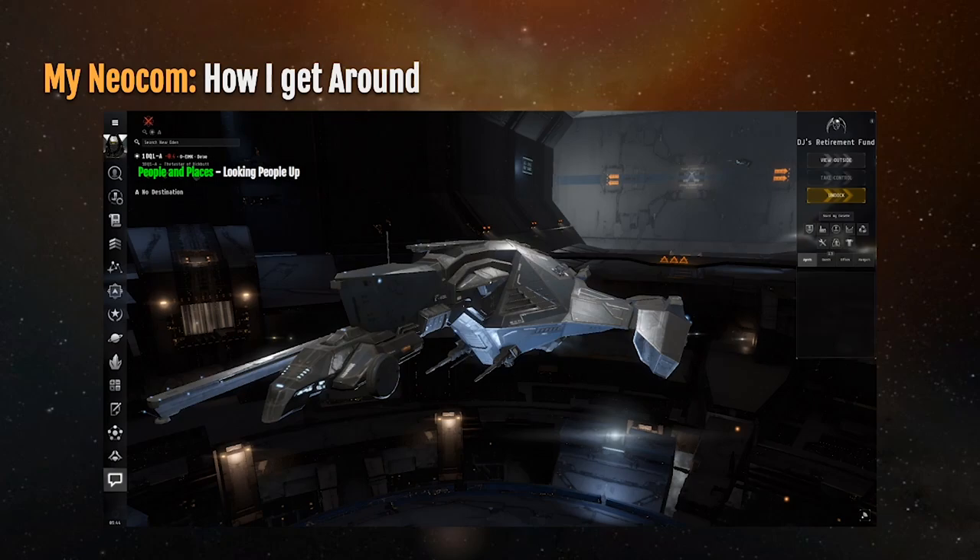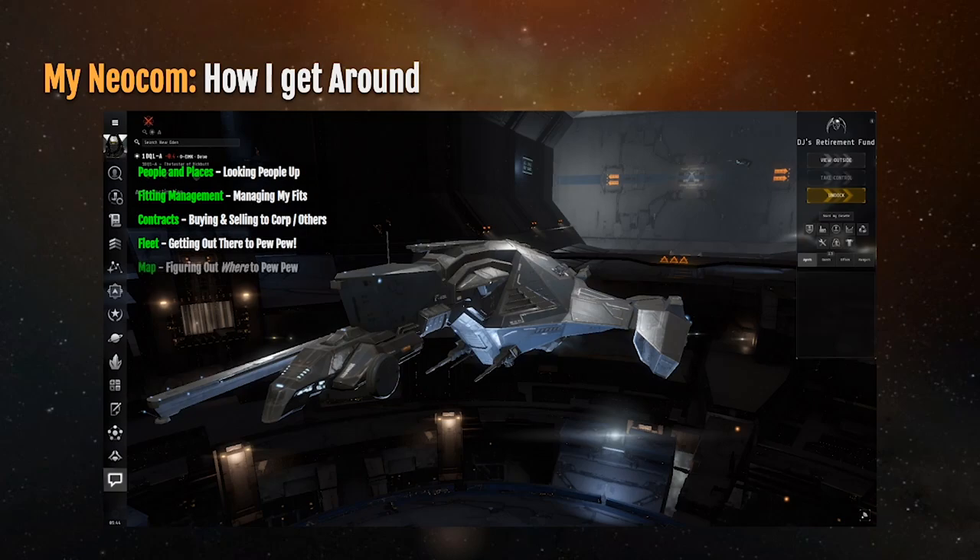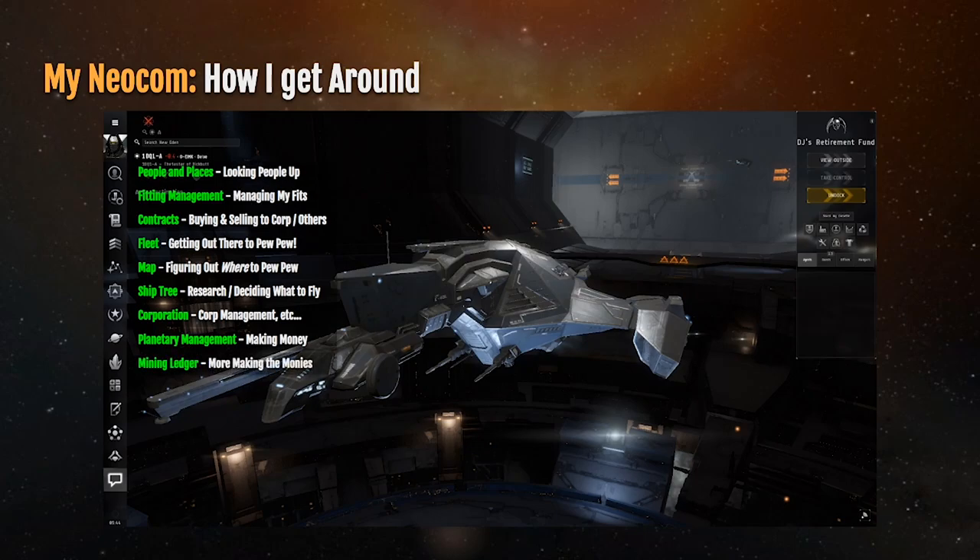Let me explain what these icons mean. First is People and Places — I spend a lot of time looking people up, whether for INN interviews, in-game matters, or to research somebody I'm shooting at in space. Fitting Management, because I do a lot of theory crafting and managing my own fits. Contracts, for buying and selling to my corporation, alliance, or other people. Fleet, because getting out there to pew-pew is definitely part of playing EVE. Map, because you need to know where you're going. The Ship Tree for research and deciding what I want to fly. The Corporation window for corp management and recruiting.